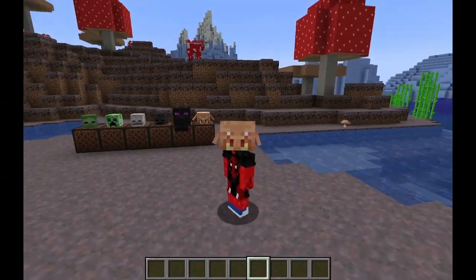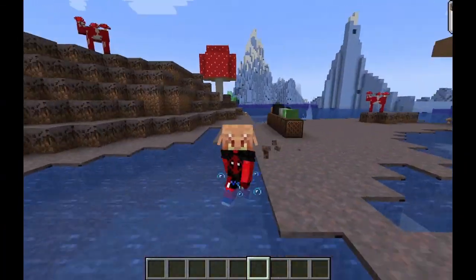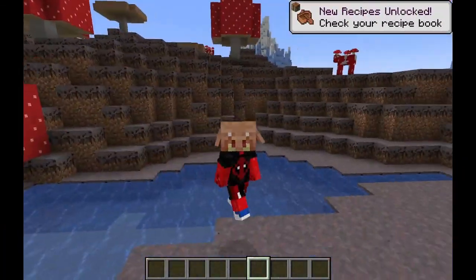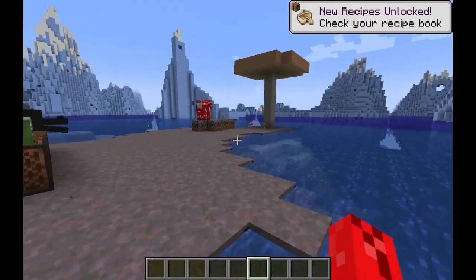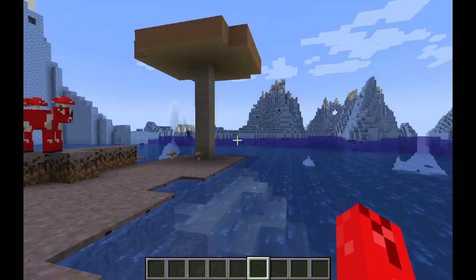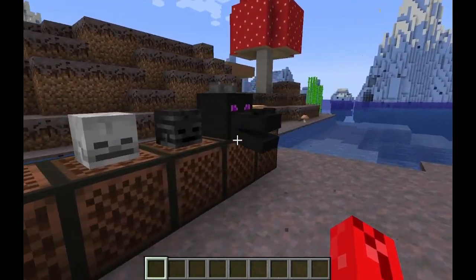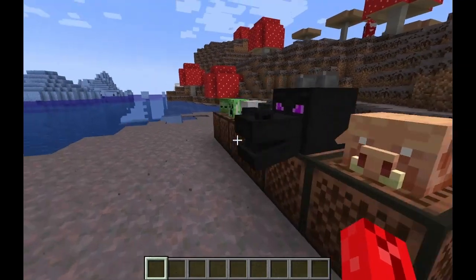They've finally added a new Minecraft head: the piglin head, which is amazing. As you walk, the ears flap. I love it whenever they add in new heads — it's another way to make yourself look like a monster. And it doesn't end there. Now, using these mob heads that are ridiculously hard to get using only charged creepers, you can now put them onto a note block.